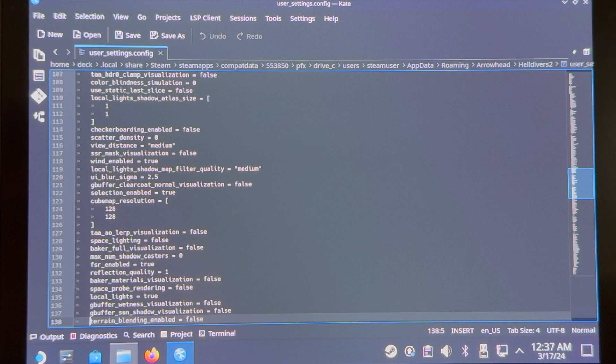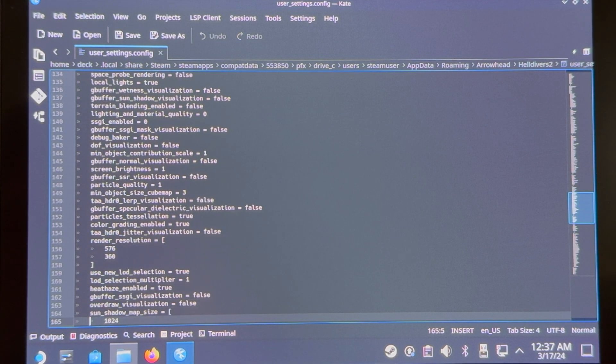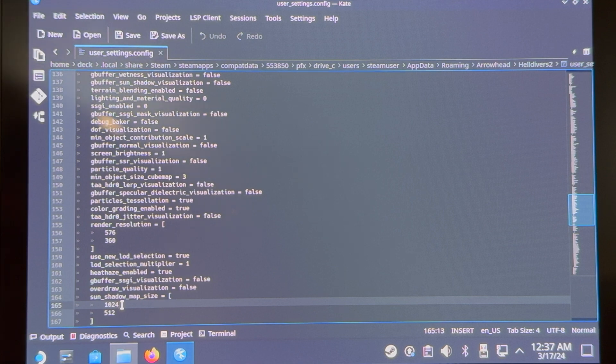Next, go down to around line 164-165 — it's going to be sun shadow map size. This won't necessarily make changes on the ship, but it will make changes when you're on the map. Go ahead and change this to 512, so it's going to be 512 over 512. That's it — click save.